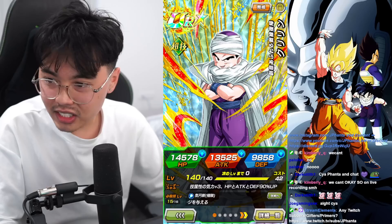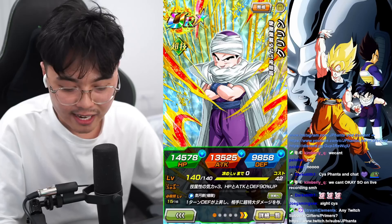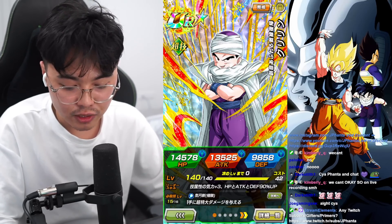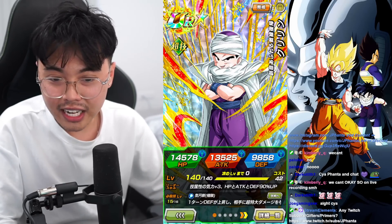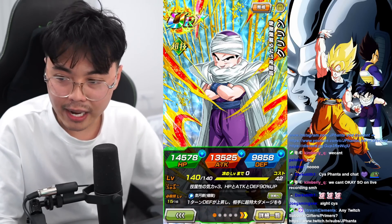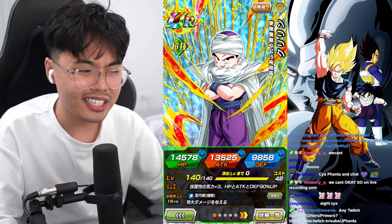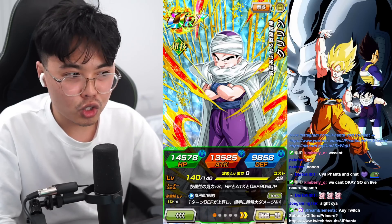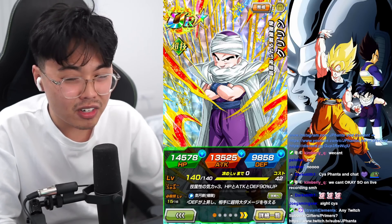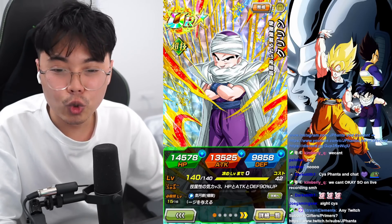Let's go through these stats. Krillin has the best defense stat out of all of them which is 9,858, 13,000 attack, and 14,000 HP. They all have decent stats, I'm not gonna lie. One thing I don't like is that they ended up being 90% leaders. They definitely should have hit the 120, because it's not really worth it — you can still run Super Strike EZAs and they provide 77% for their typing, which is still pretty decent. It's not too much of a difference.